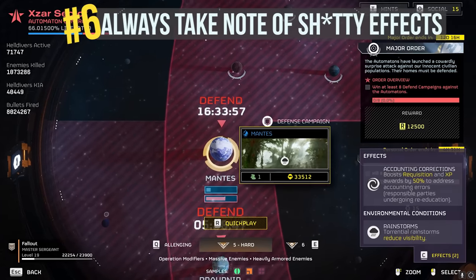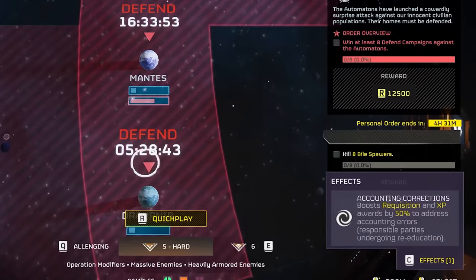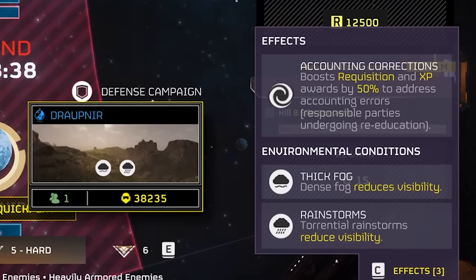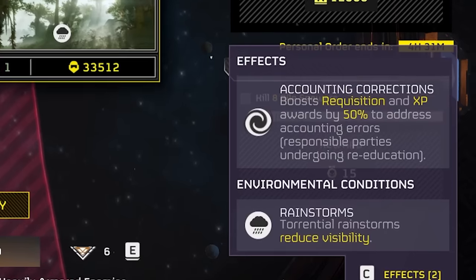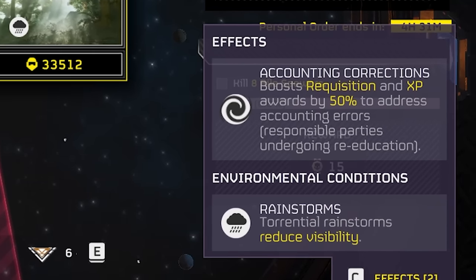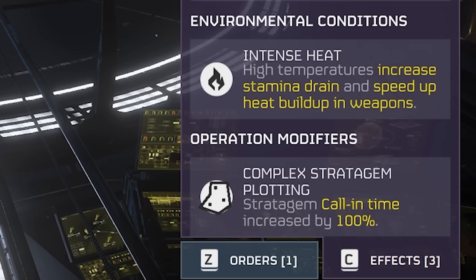Tip number six: always take note of the shitty effects. Helldivers 2 has active effects which act as mission modifiers. Effects can change from day to day and from planet to planet. Sometimes they're good — extra XP and requisition gains — but other modifiers can really hinder your arsenal and the mission in general, and should be taken into account before dropping into combat.